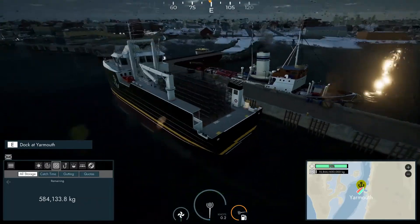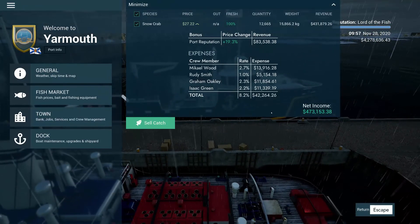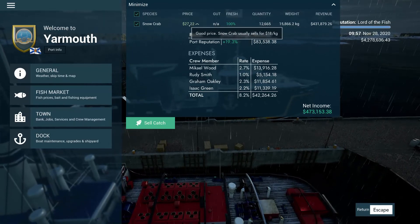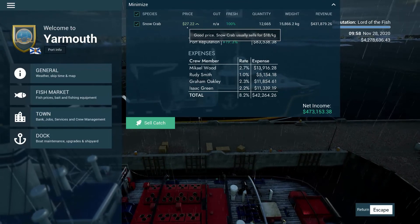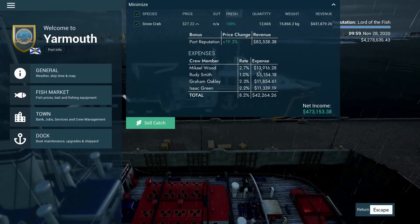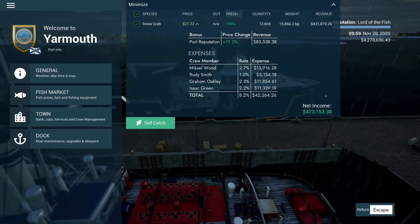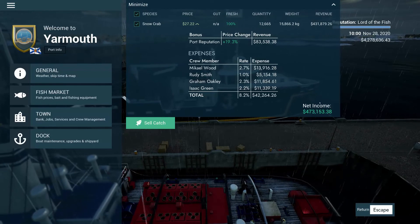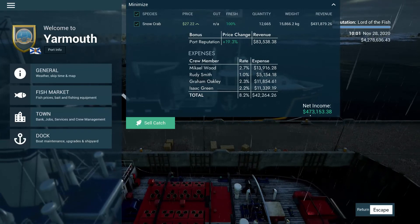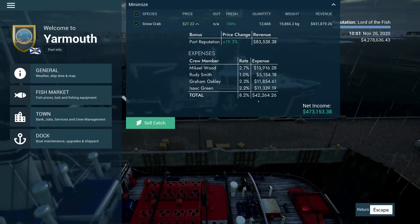We are back in port in Yarmouth — it is really rainy now. Let's check out how much these crabs will get us. Wow — so this is at a decent price. They normally sell at 18, and it's about 50% higher. It says good price. Our port bonus is 83k and our crew takes half that. But yeah, half a million dollars with 10 pots — that's pretty good. Imagine if we threw out 10 times that, we'd have 4 million. And with the amount of bait you can hold on this boat, you could probably fill all 600,000 kilos.